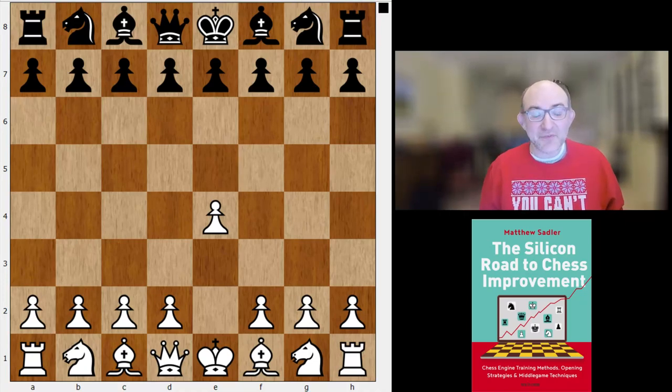Machteld van Voorheest was on three points already, Maike was on two, so Maike really needed a win in order to get into that playoff. Maike came pretty close — let's have a look, it was a really interesting game.